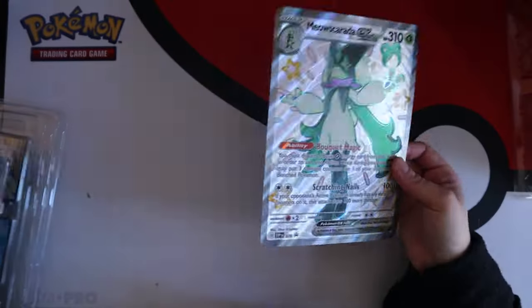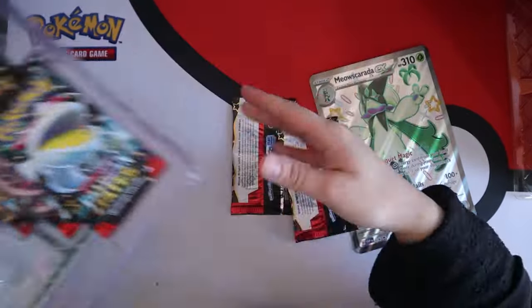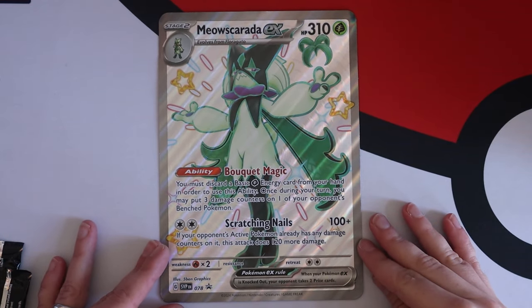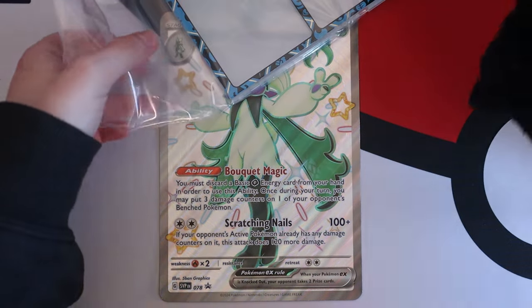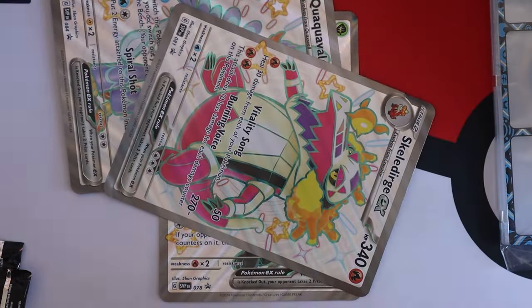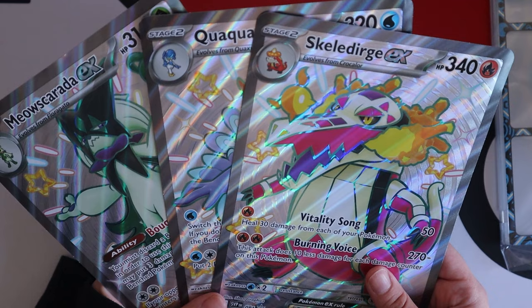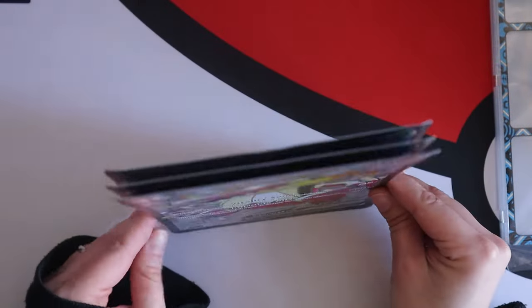While Joe gets everything out — I'm making a mess of this, it's so tightly packed together. I'm going to let Joe do it because Joe's better than me. Here is the Meowscarada EX jumbo card, woohoo! Joe, that's gonna fall over when I take that away. Don't take it away, Ben — I need to show it!